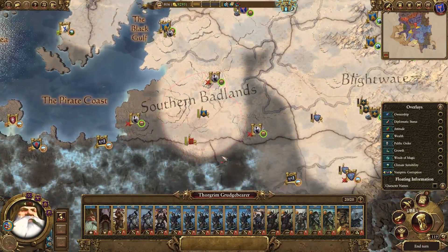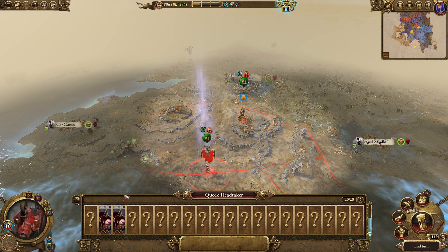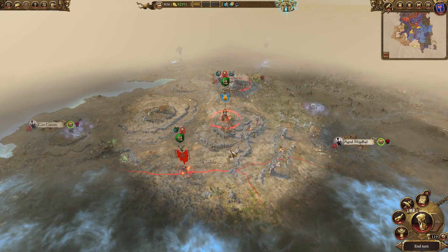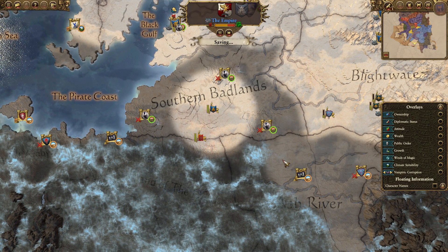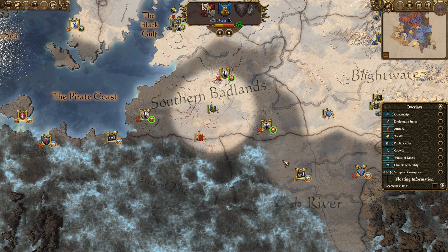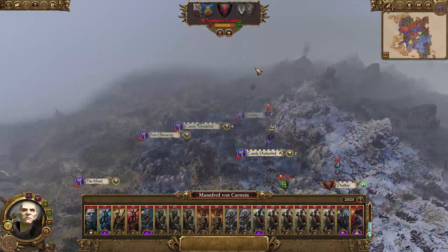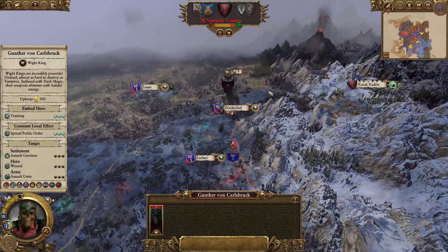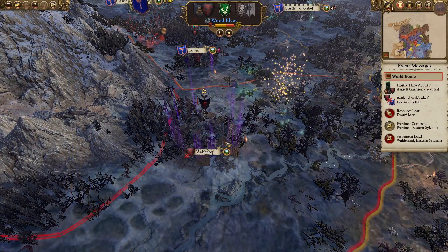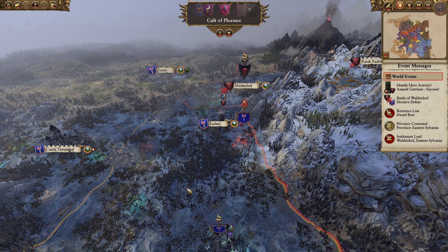Meanwhile, in the south, there's a dwarven army just marching through here. Who the hell are you? Clan Moors! Well, there's the skaven that are causing an issue over here. I forgot Clan Moors existed, if you want me to be honest. So he's started raiding vampire counts — is he going to take this province? He's sieging the province, he is going to take it. Nothing I can do about it. So we've lost that region, unfortunately.